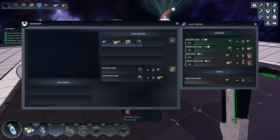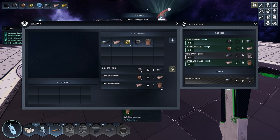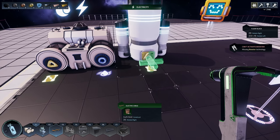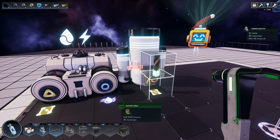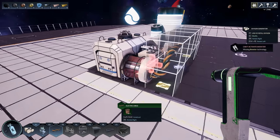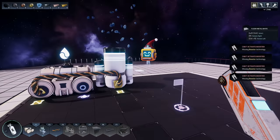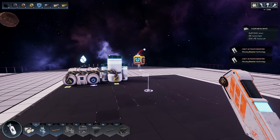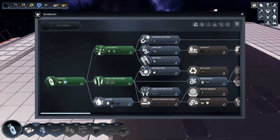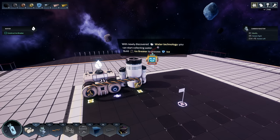Now I can go into inventory, hand-crafting, and choose wire. Let's craft these. Now I need to take this wire and connect it. Is that powered now? I keep pressing Shift by accident, which keeps triggering the build menu. Let's check our inventory. He wanted me to build something else too.